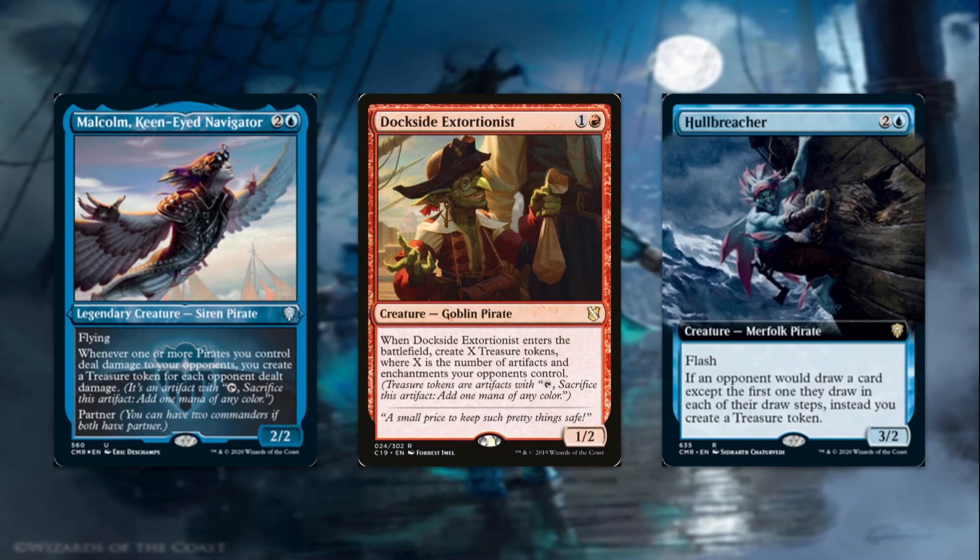We were talking earlier about pirates that incidentally create treasure tokens. First up, we have Malcolm, Keen-Eyed Navigator, for two and a blue. It's a 2/2 flying siren pirate. Whenever one or more pirates you control deal damage to your opponents, you create a treasure token for each opponent dealt damage. With Encore, you create a token for each opponent you have. So Malcolm plus Encore creatures will generate a lot of treasure tokens if your creatures can connect. You'll also just be attacking a lot in a pirate deck, so this helps you ramp while doing what you wanted to do anyway.